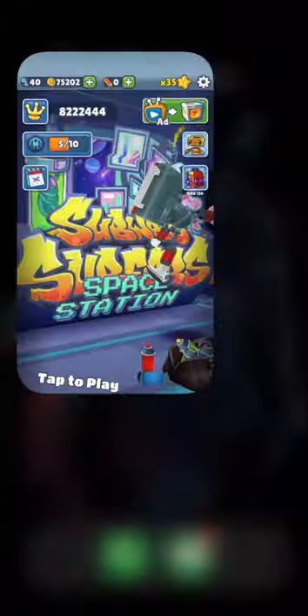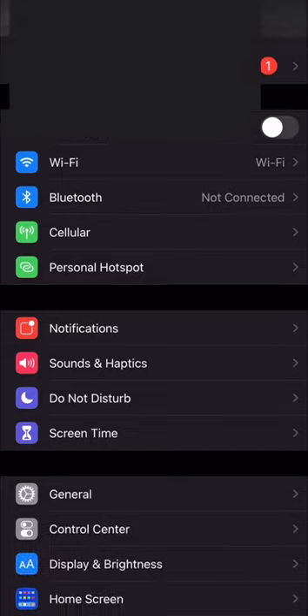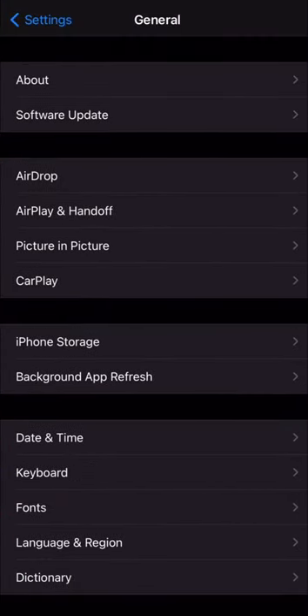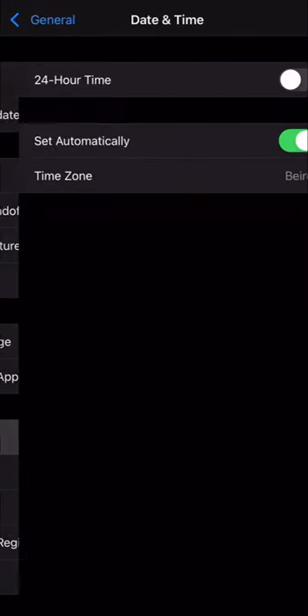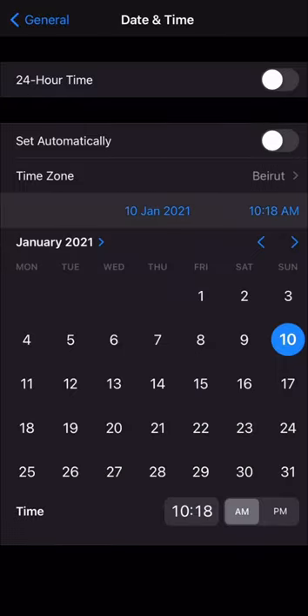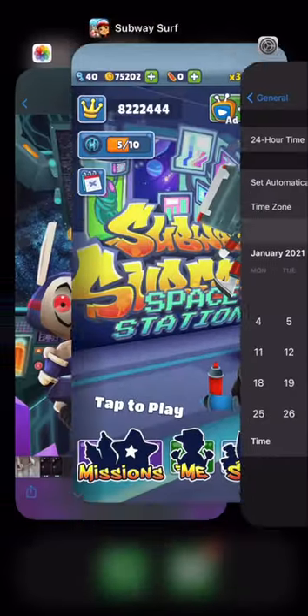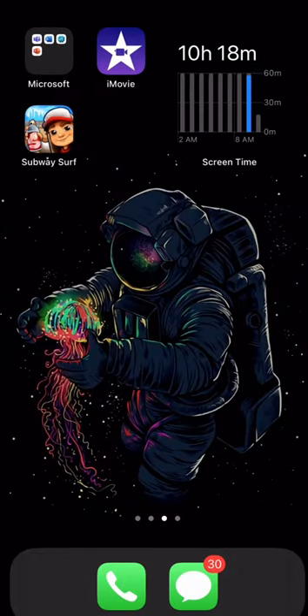In Subway Surfers with the time travel trick. First, go to Settings, scroll down to General, go to Date and Time, make sure that Automatically is off, then go to January 21, 2021, then refresh Subway Surfers and you'll find this bundle for 75k.